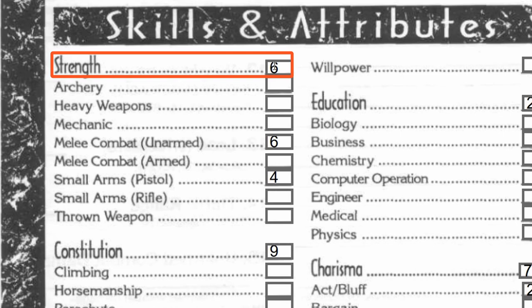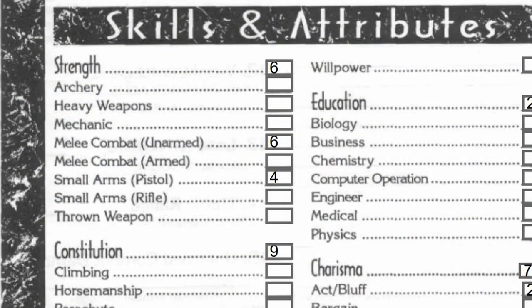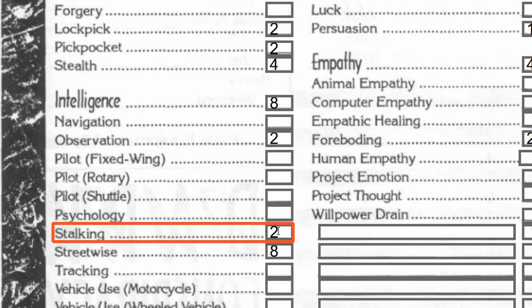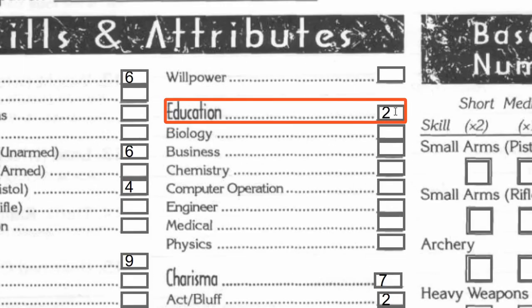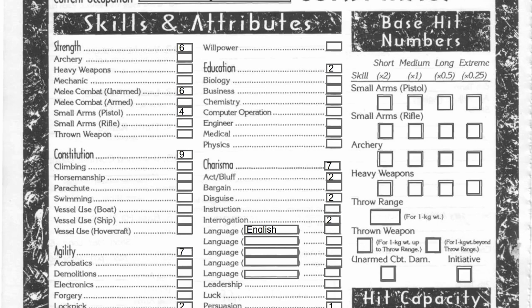So what I did: I put one in strength, taking it from five to six. I put two in melee combat because he's been on the street, he's been a bounty hunter, this guy knows how to handle himself, and on top of that he's taken some martial arts classes. I put one in stalking because again he's been in the urban area and knows what he's doing. And I put one in education — let's say he just went back to school, got his GED, maybe even got his diploma and walked down the aisle, just much later, but it was a personal thing for him. So that's what I did with my secondary activities.